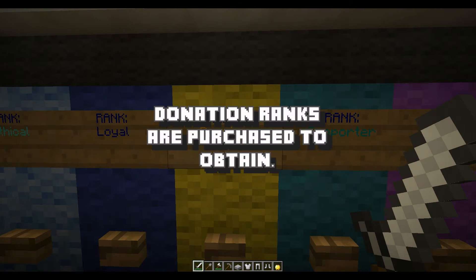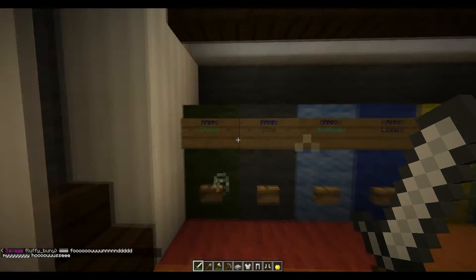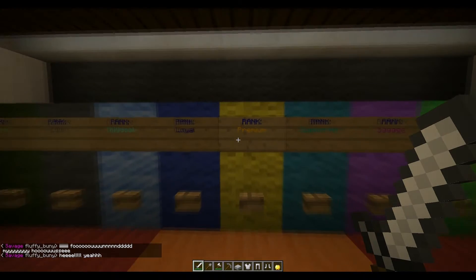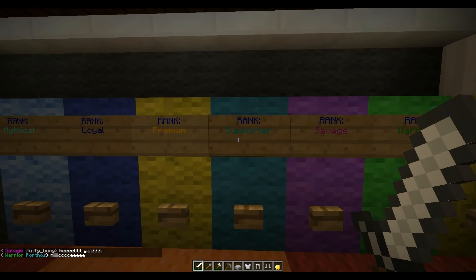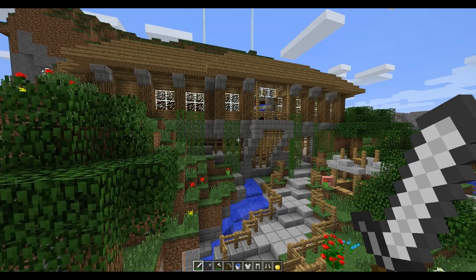Sadly, we only have one donation rank available right now, which is premium. Buycraft charges us if we want to add any more donator ranks. So right now, premium, which is usually $10, is $5 at this point in time. Supporter would usually be $5. That's about the ranks.